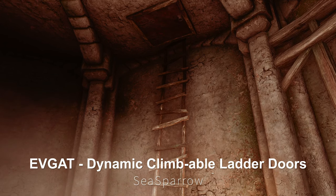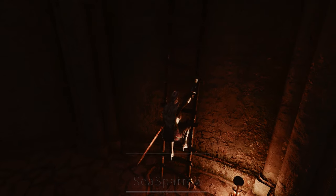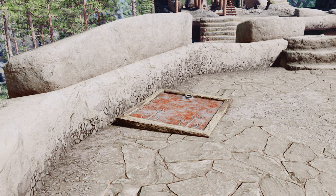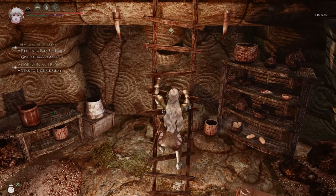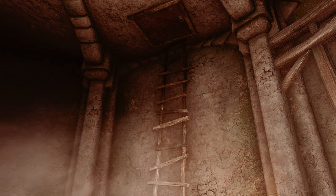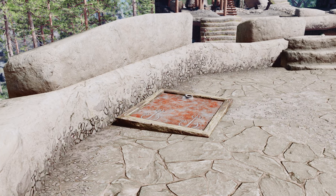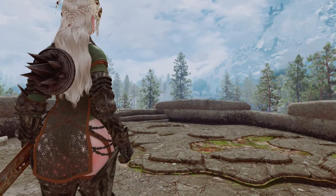Next up is Evgat, Dynamic Climbable Ladder Doors. This mod displays an animation of your character actually climbing the ladder when using ladder entrances. Although we previously introduced this mod on this channel, it didn't work with SSE at that time. However, with the recent release of BEES, this mod now functions in the SSE environment as well. While it's a small feature, we believe it can enhance your immersion, so we decided to introduce it again.